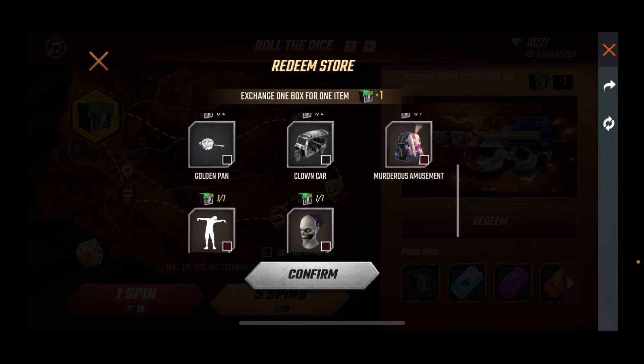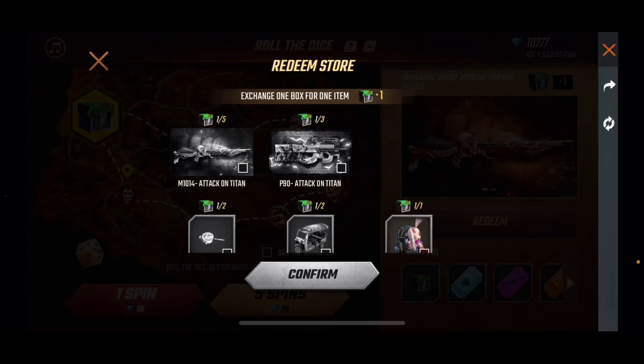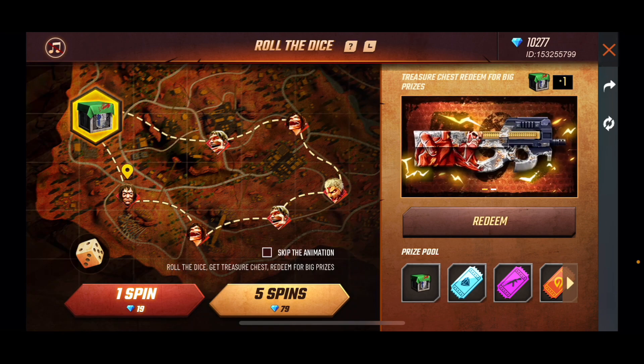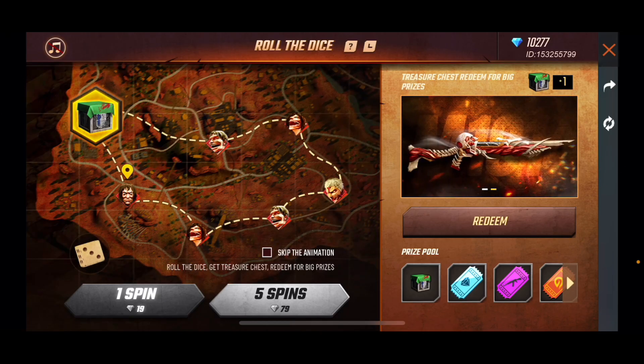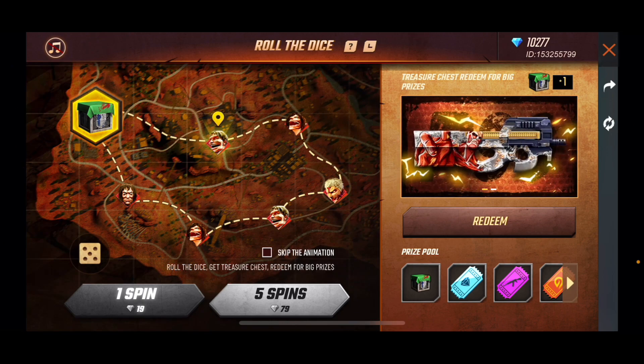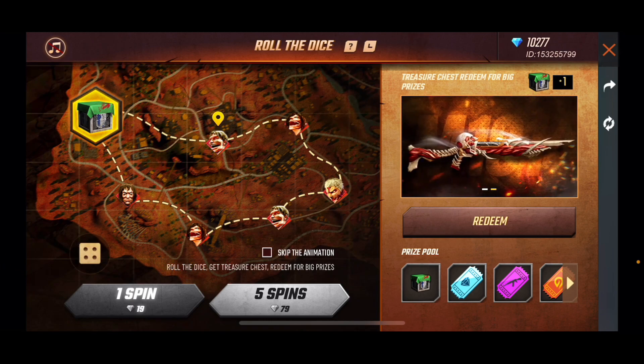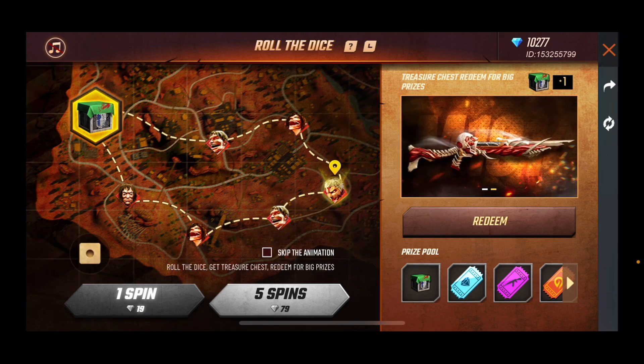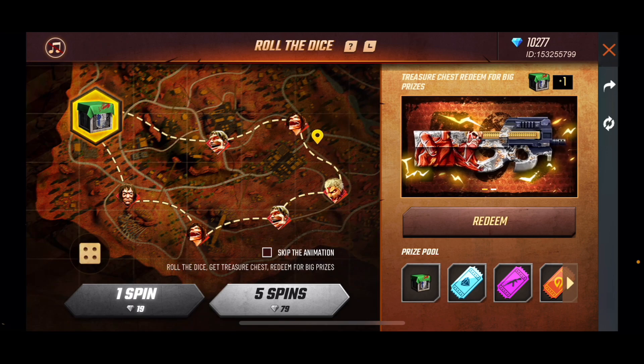Looks like I need five of those boxes. Alright, here we go — I hope I get it. It seems pretty hard. Okay I went over the box, so basically you gotta roll and you gotta hope you land on the box. If you don't, you're not gonna get it. I went over by one.